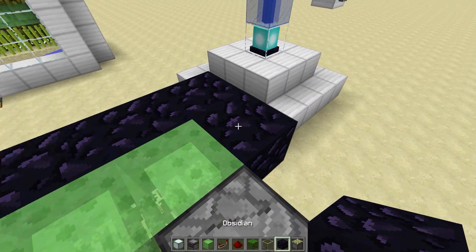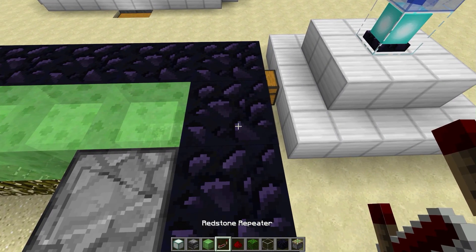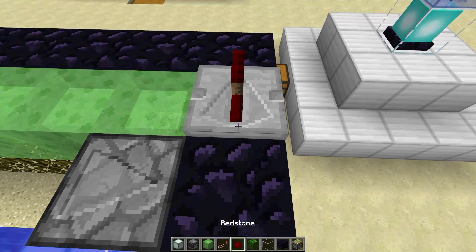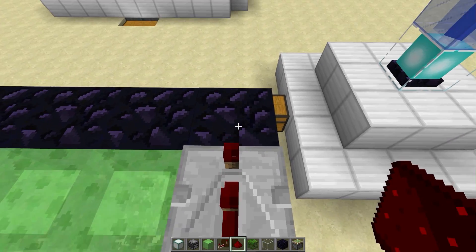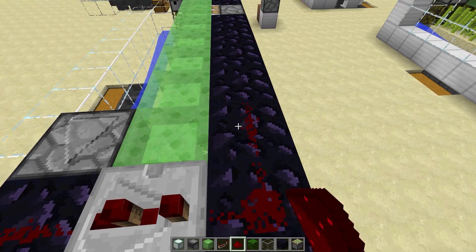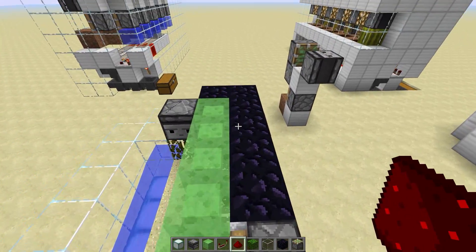From here we're going to go ahead and put that there. Here's the super crazy expensive part of the build — you're going to want a redstone dust there. This has to be on two ticks. Very expensive, I know.